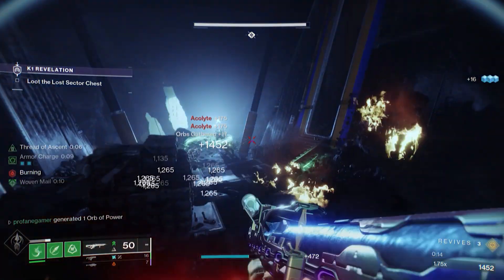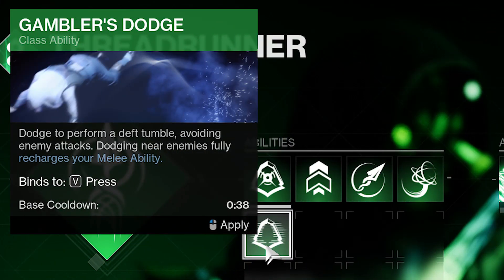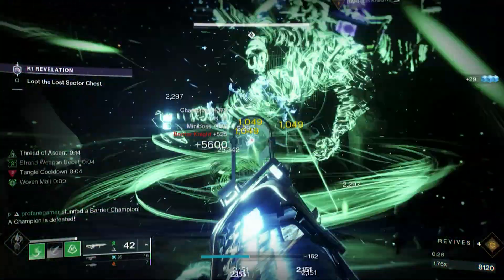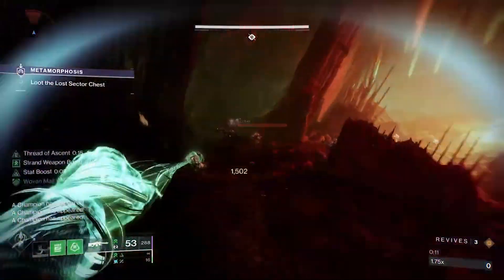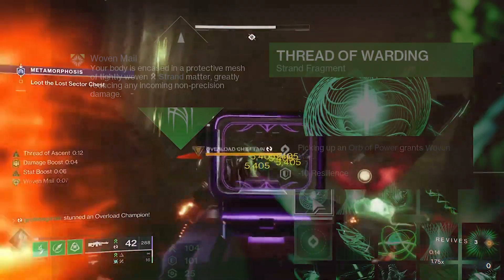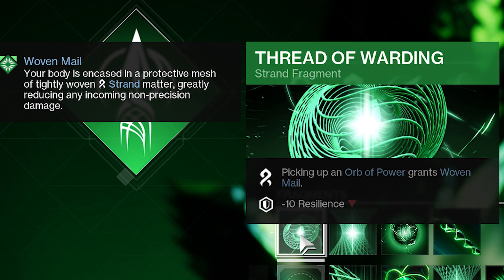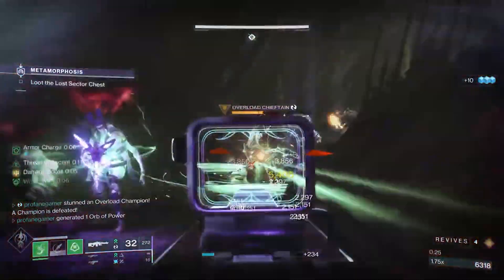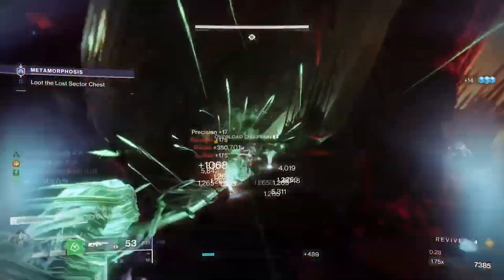When it comes to our dodging ability, Gambler's Dodge is ultimately the more sensible option since it recharges your melee ability when performed around enemies. Personally, I'm slightly more fond of having my weapons reloaded, especially when going into DPS situations. As far as fragments go, we're using Thread of Warding, which provides us with a secondary source of re-engaging Woven Mail — which you'll need when going up against enemies in high level content. So now we'll get Woven Mail activated when grappling and when collecting orbs.